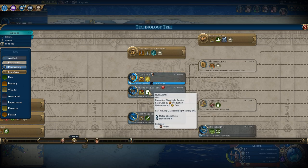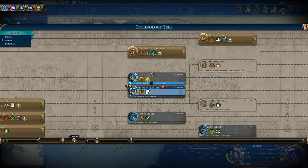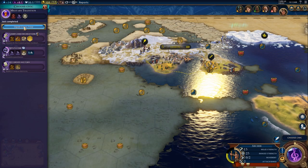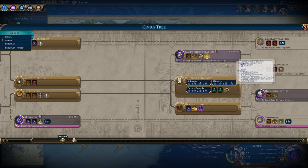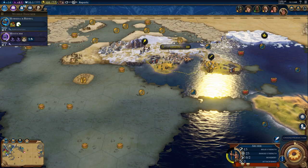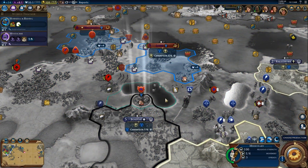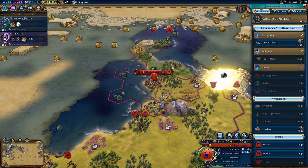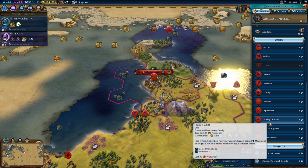So do we get stables? We are going to be at war soon. Or do we get currency? We've got a pretty decent gold income. Let's go for stables first since we have a good gold income. And policy-wise, I think I want to go for mysticism, because we are going on the religious victory path, and I want to be able to improve our religion as soon as possible. Apadana is tempting, but not as tempting as continuing to build up our forces here.